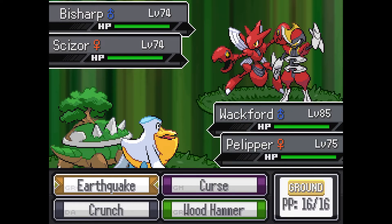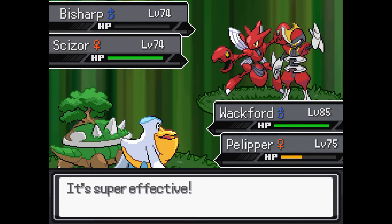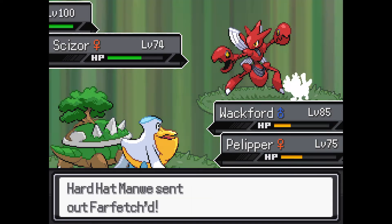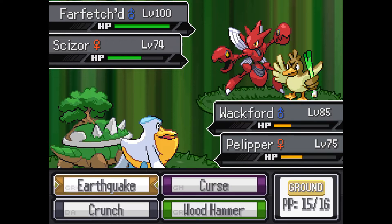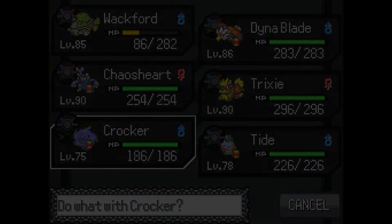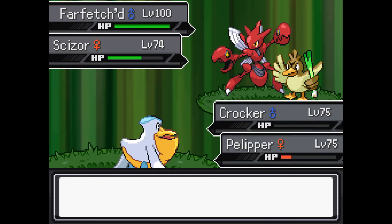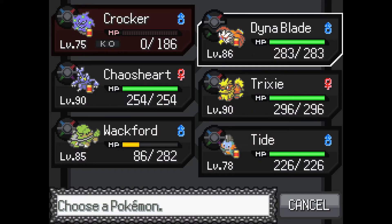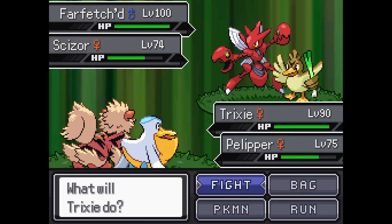I'll try to get an Earthquake — may as well, right? Nice Hydro Pump. Bug Bite — yeah, that's what I was kind of afraid of, he ate my Custap Berry. I equipped that just for the sake of it. Wackford's gonna die here anyway. We can try setting a Croagunk, just see what happens. Oh, I just noticed that Farfetch'd is level 100. Okay, sure, why not. Why wouldn't he be? Was that Defiant? Who had Defiant — was that Scizor?